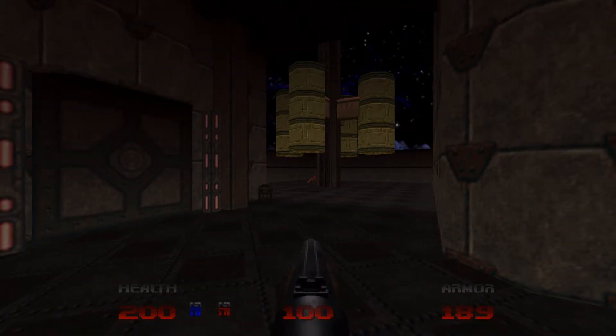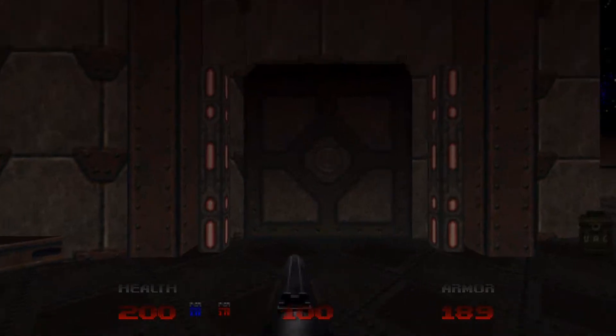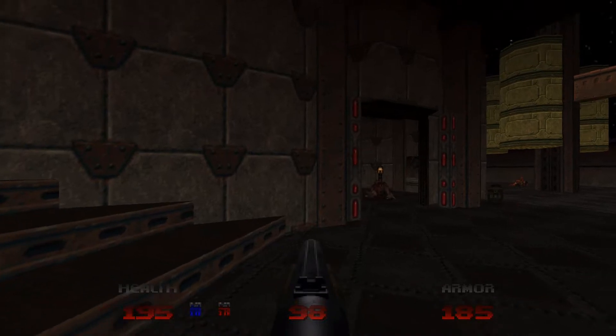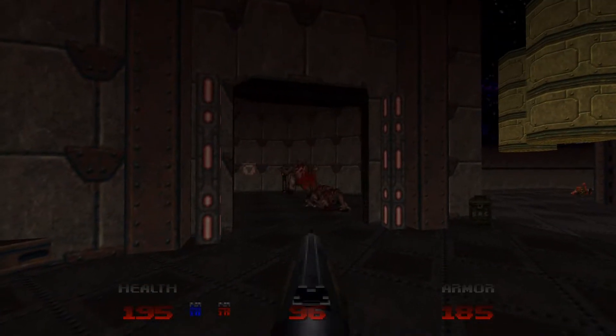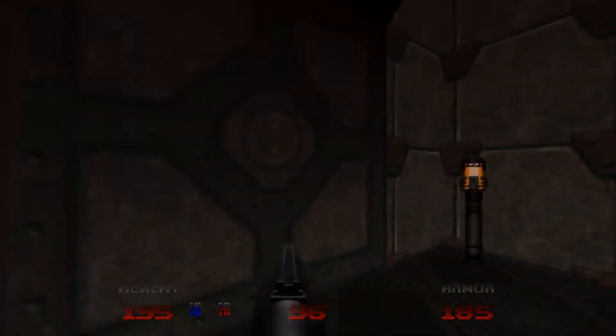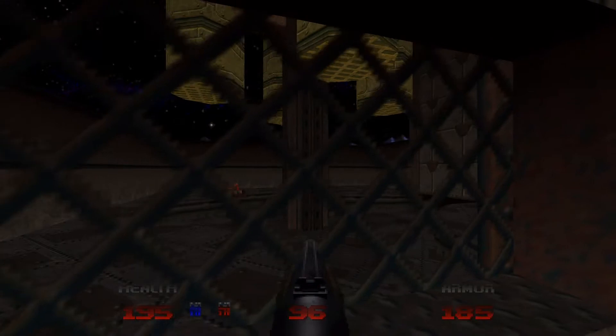So we've got the two keys now — the blue key and the red key. Let's head into the control room for the Terraformer. I forgot about these imps. Let's activate the Terraformer. You'll be locked in this room for a few seconds while this is happening.